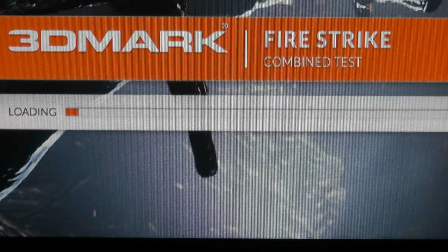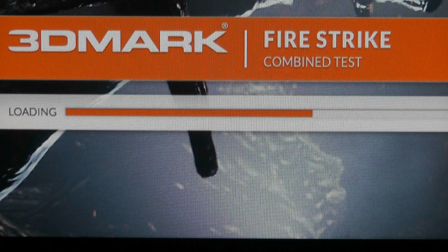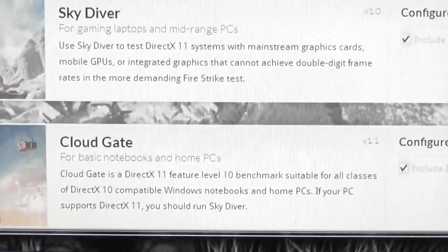Now it gives you the score. Now we do a combined test. I should be able to play any of the games I play on Ultra. 9.19 — a little choppy, but I'm impressed it actually smooths it out. Dipped down to 7.4. So that's using physics and graphics combined.